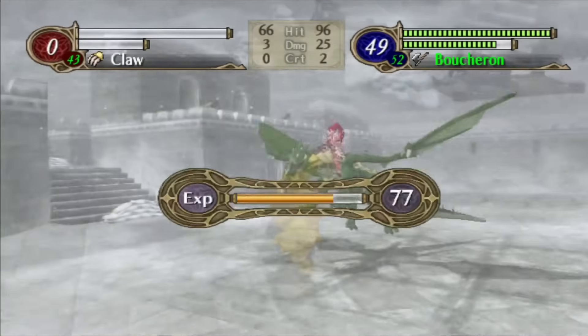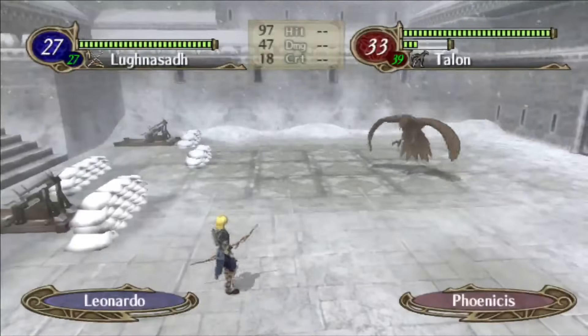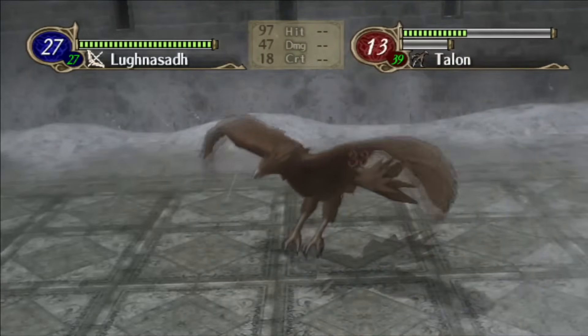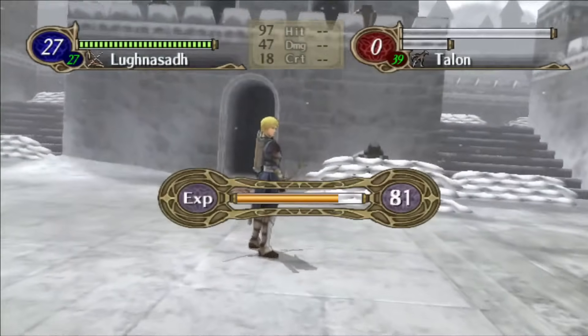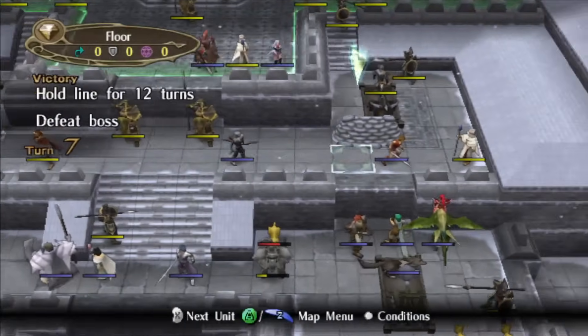However, the area where crossbows shine is when dealing effective damage. They will inherently deal effective damage to all flyers other than wyverns because of favoritism reasons. This means that if you use a crossbow against a Pegasus Knight or a Hawk, you're probably going to one-round them. And because crossbows are incredibly accurate, you're not going to miss either.